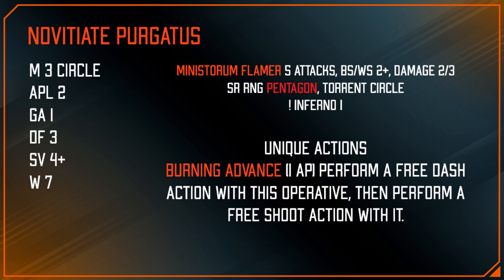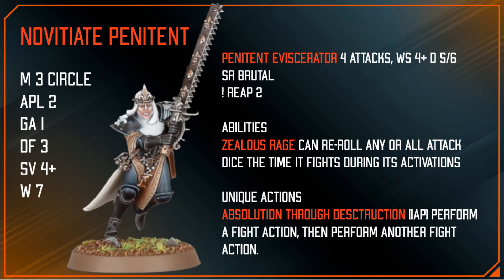After the free Dash you get a free Shoot action. The difference is that the rules as written indicate you do the Dash first — there's no choice. Hypothetically, the Novitiate Purgatus would be able to perform a free Dash and then shoot with not just the Ministorum Flamer but any weapon it could be equipped with from the Novitiate equipment list — like a crack grenade perhaps, which doesn't really make sense given it's called Burning Advance.